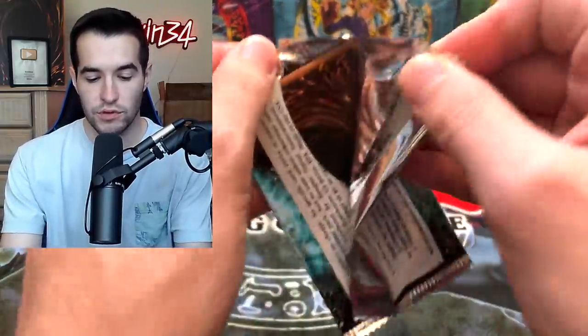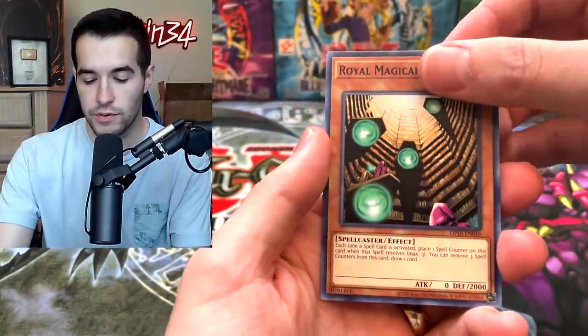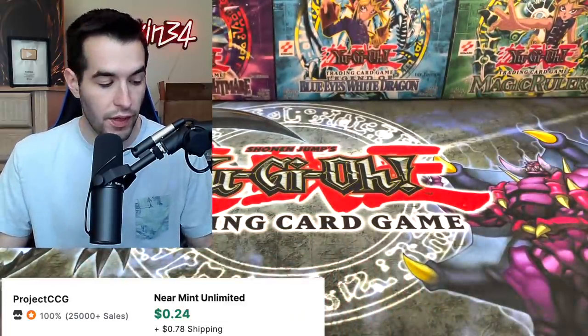Dark Magician Girl? Let's start with an OTS-16 pack — we're still looking for that Ultimate Rare Cyber Dragon. Forbidden Droplet would also be awesome. We have the Roman Magical Library, Pet in the Dark Clown, and another Mausoleum of the Emperor. We pulled that one recently.